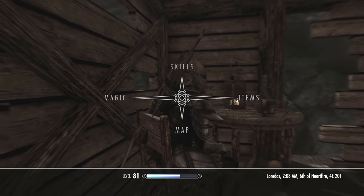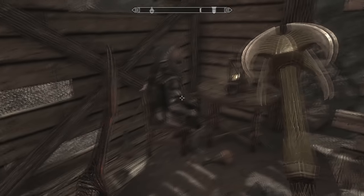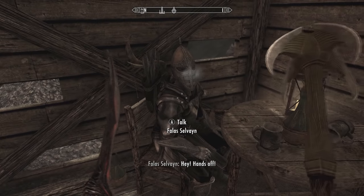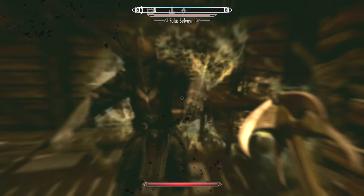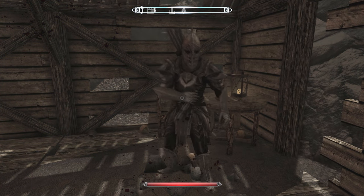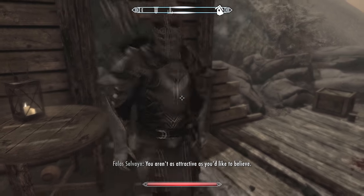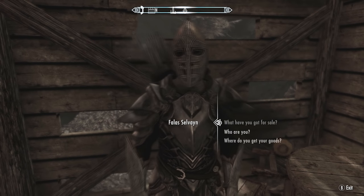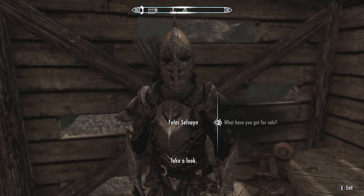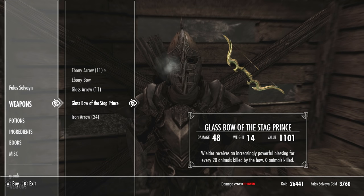For the third step, stand really close to him and hit him with your weapon. He will attack you back, but because you're so close he'll draw out the iron dagger — and this means he'll unequip his unique bow. Next, use the Bend Will shout on him, then holster your weapon and Fethis will become non-hostile. Now you can trade with him again and buy the Glass Bow of the Stag Prince for around a thousand gold, which is incredibly cheap for an enchanted glass bow.